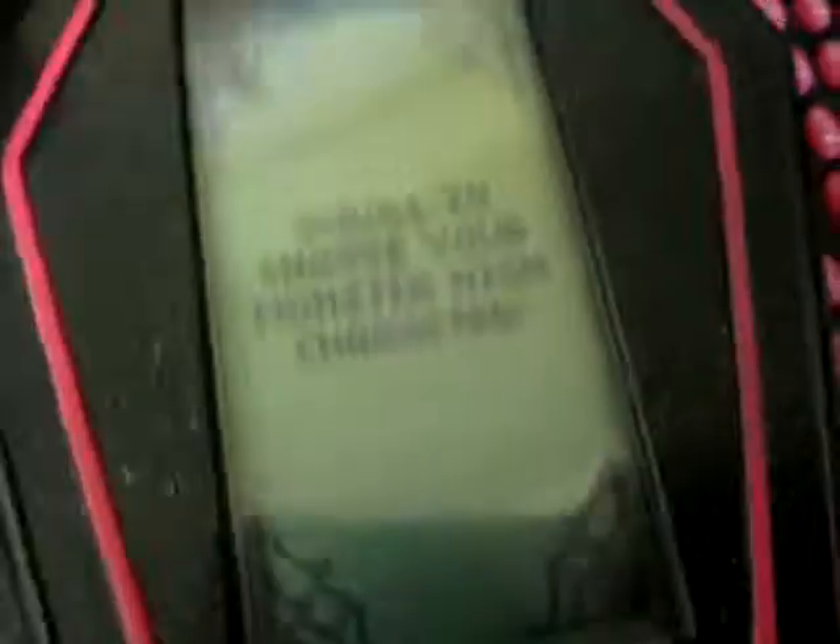So you enter your password. Sorry, this is wrong — it's hard for me to type on this. Excuse me as I type in my password. So after that, you scroll down to choose your Monster High character.